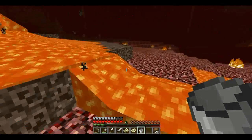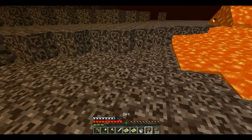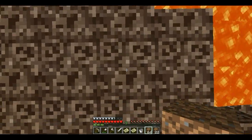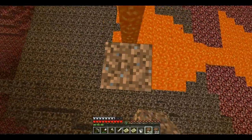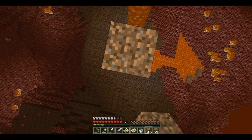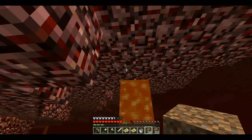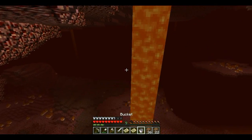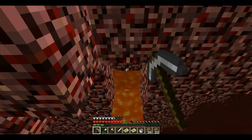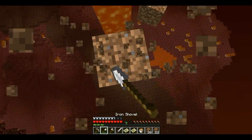I just want to work out — do you know what, I'm just going to do the smart thing and climb up to it. If I get blown from this position by a ghast, I'm not going to be particularly happy. Here we go, here we go, got it! Got lava — I have a bucket of lava.